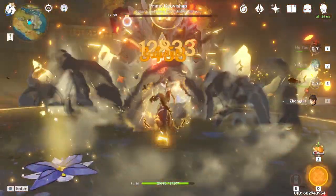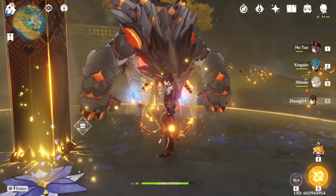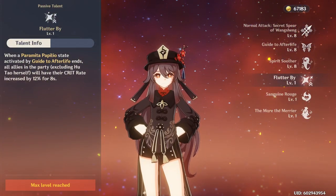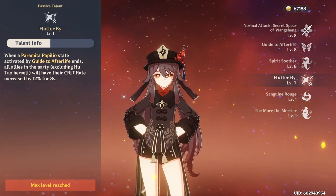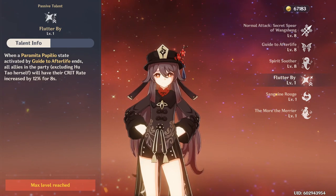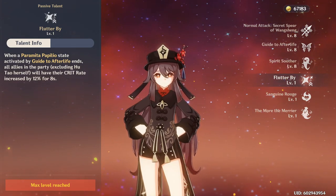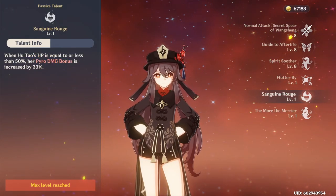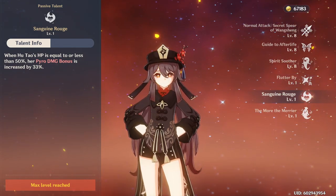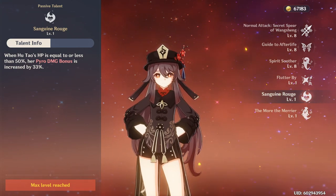Once below the half HP threshold, using her burst would ensure amazing damage, but you need to make sure your E skill is still active to benefit from its attack boost. In terms of ascension passives, Hu Tao has some insane talents. Her first one will grant 12% crit rate to your party when switching out of her E skill — this is very valuable no matter what team you go for as it increases overall consistency. Her second ascension passive is insanely strong since it will boost your pyro damage significantly, and the damage increases exponentially the lower her HP.